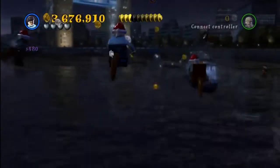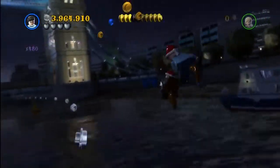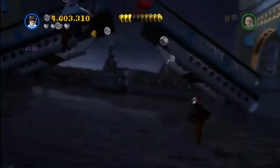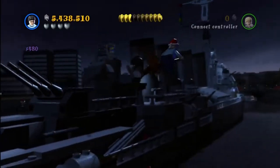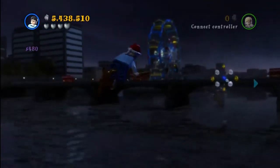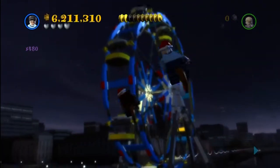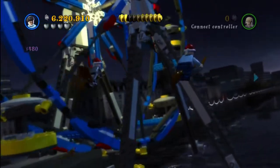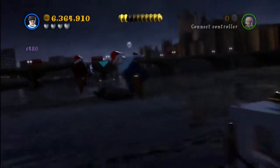Skipping ahead after the cutscene, there's nothing really to point out here. You can move to the right or left to get the blue or sometimes purple studs, which give you a lot — so they're worth picking up. I have score multipliers of 6, 8, and 10 on, so I get times 480 the value of each individual stud, which is helpful.